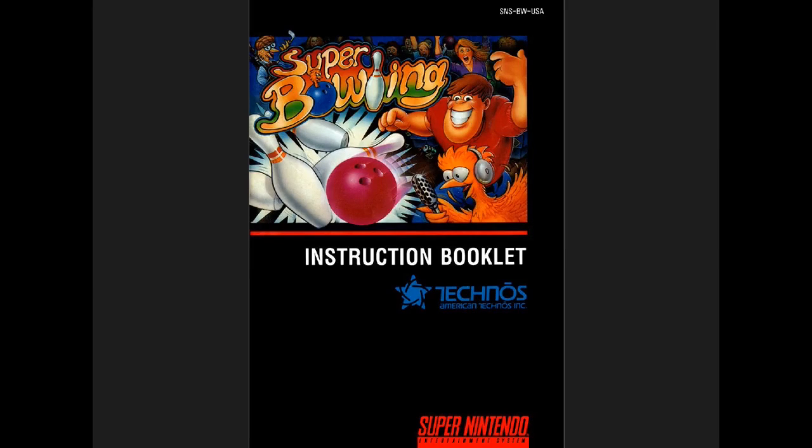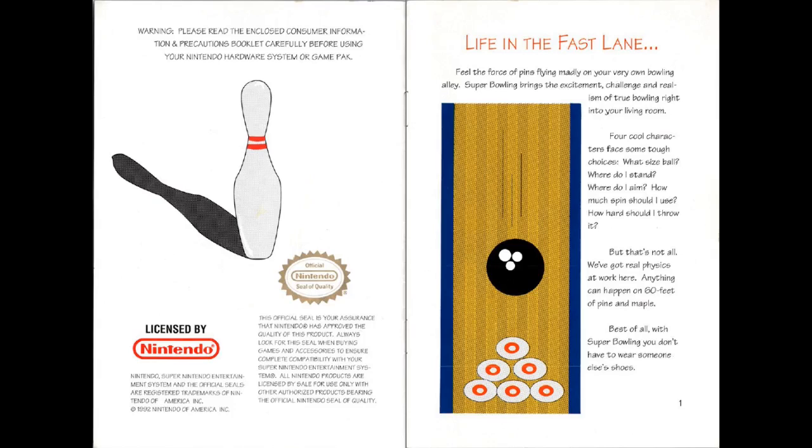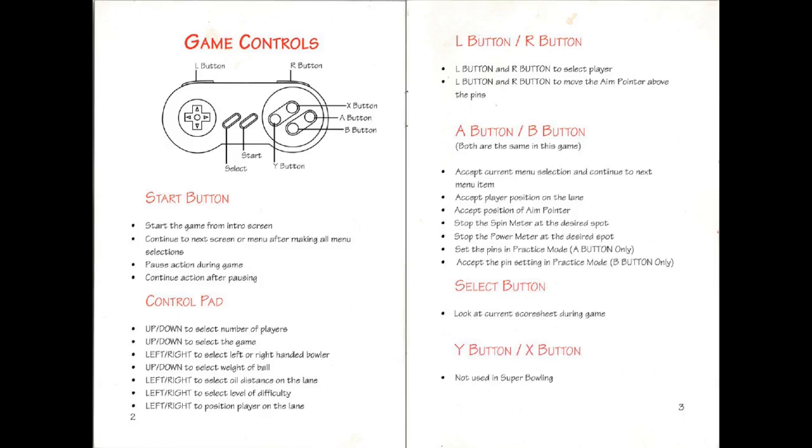Welcome to Commentary of a Chicken, with some glorious artwork of a bowling lane. Look at those pins. They sure listed every single thing that every single control does, didn't they?